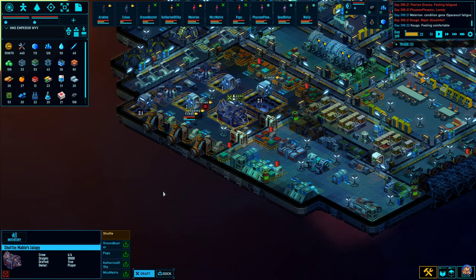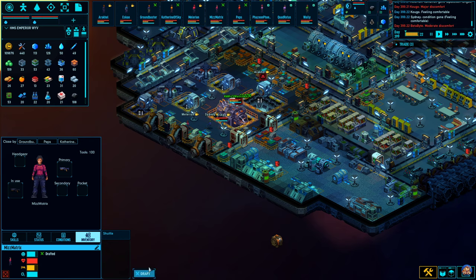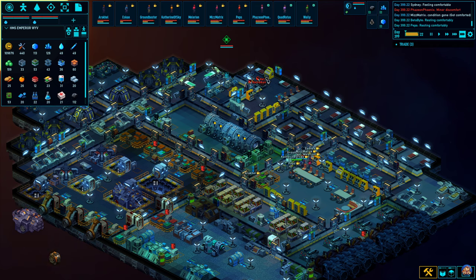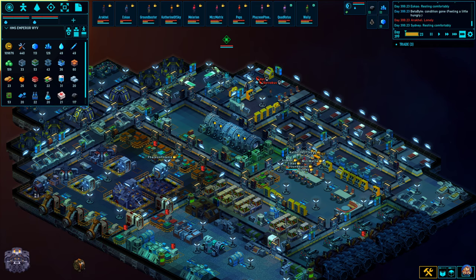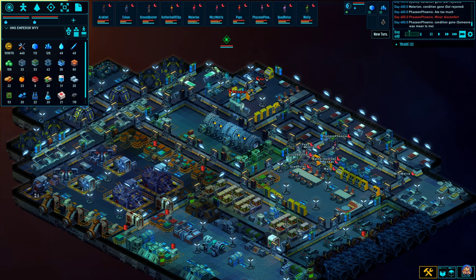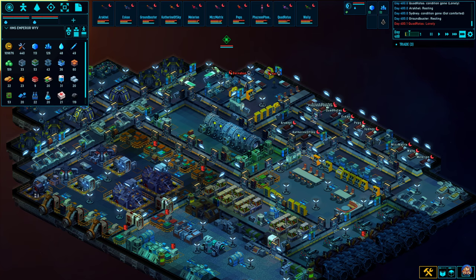I think I've made a mistake here by not sending this vessel over there. I'm going to exit them and undraft them so they can sleep before we go to the other vessel. I really forgot about that, sorry.